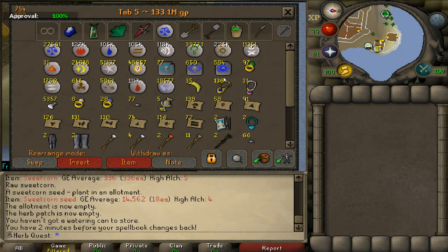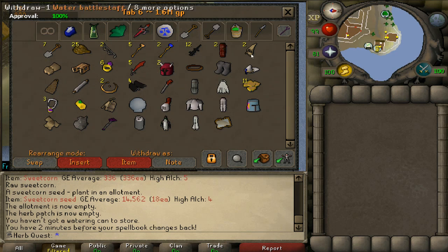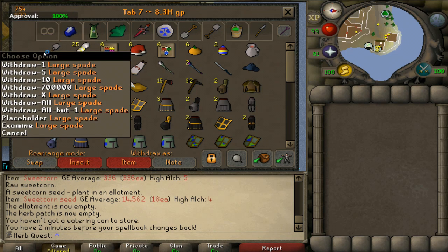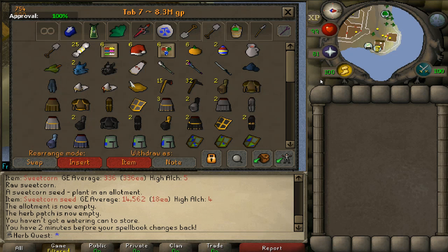Those dragon bolts don't really belong in the magic tab — they're more of a skills tab item. Most of these nature runes are from Kurasks. This is just my clue tab for everything I need for clue scrolls — some items I don't have hidey holes for.